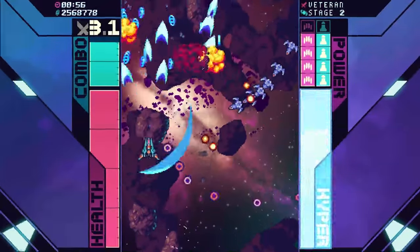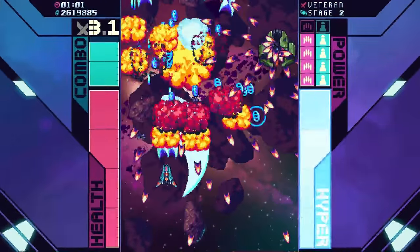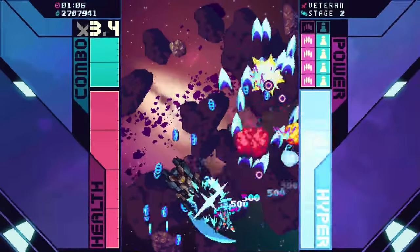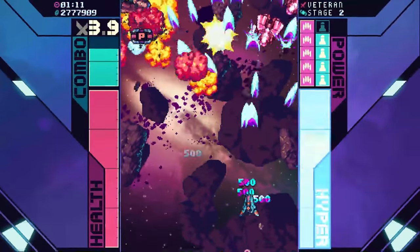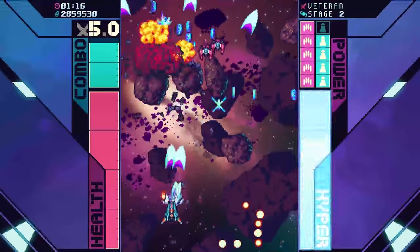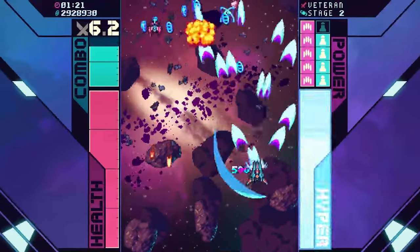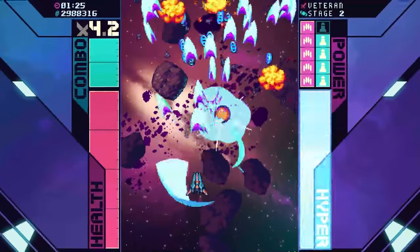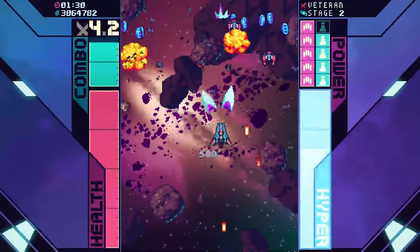It looks like our health did refill between levels, so that's good. And this does have an easier mode — if this looks like too much, you can do it easier. This is probably one of the more advanced ships since it's basically melee range. There's other ships that spread fire everywhere, or have long range, and some homing missile stuff. You can choose whatever your play style supports. That's probably my favorite feature about this game.